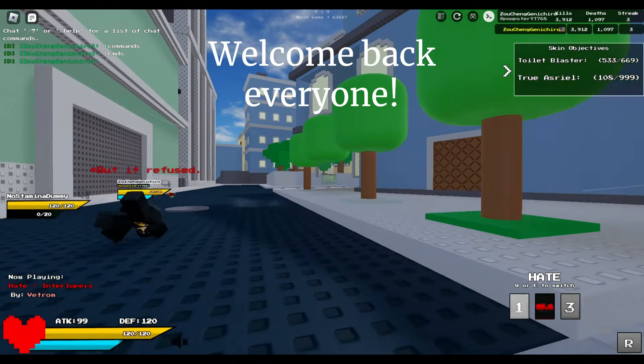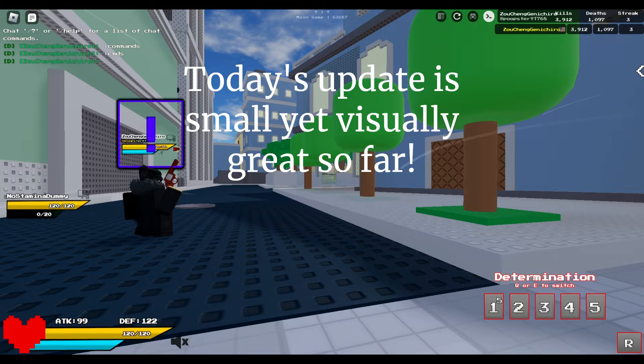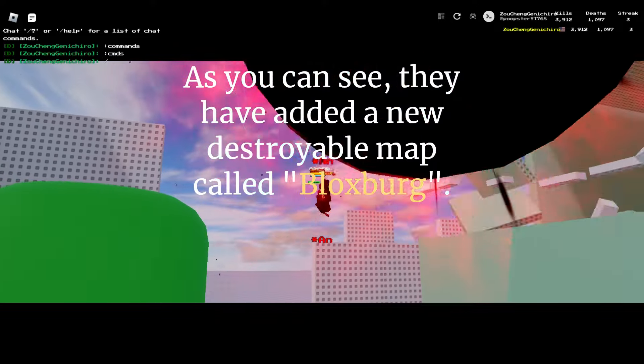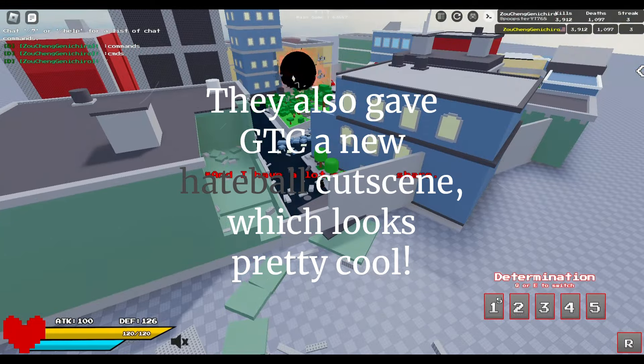Welcome back everyone. Today's update is small yet visually great so far. As you can see, they have added a new destroyable map called Blocksman. They also gave GCC a new paypal receipt, which looks pretty cool.